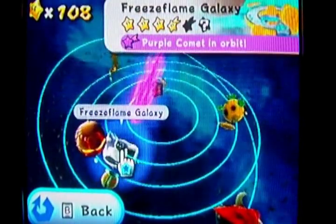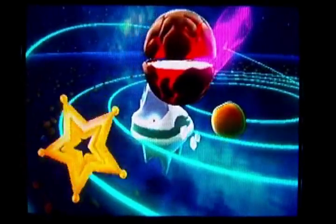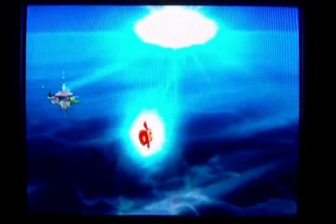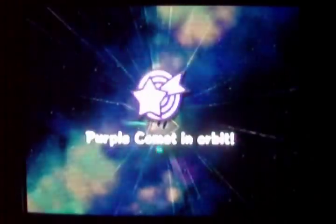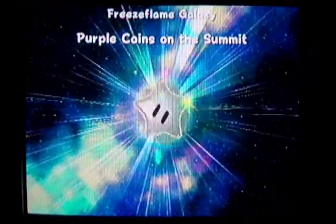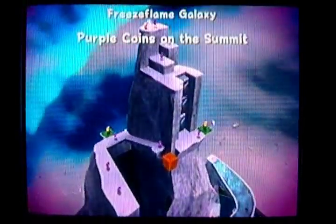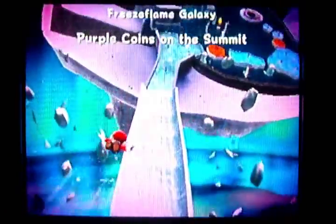Hello everyone and welcome back to the walkthrough. PKGam here, going to the Freeze Flame Galaxy in the bedroom. Purple Comets is in orbit — we've got Purple Coins on the Summit. This one's going to take a little while to do, which is why I'm starting it right off the bat on this part. There's the beautiful purple hue on the screen, and this is probably one of the most dangerous Purple Coin challenges in the game.